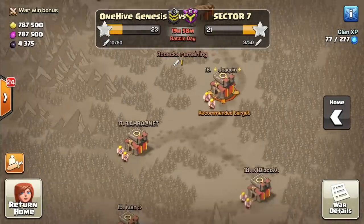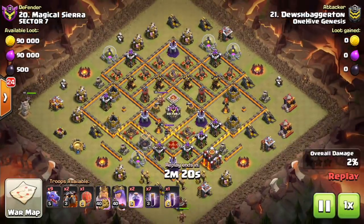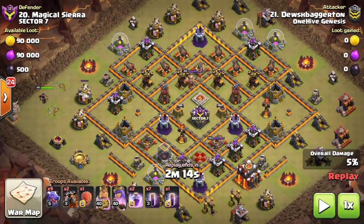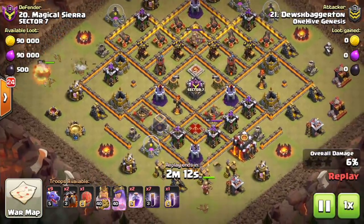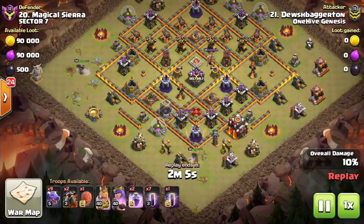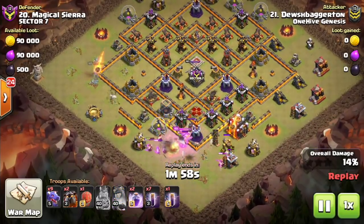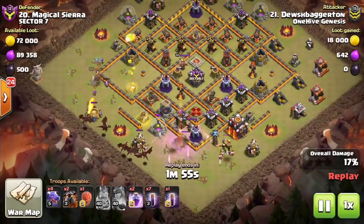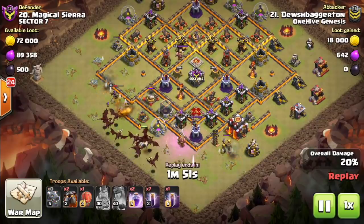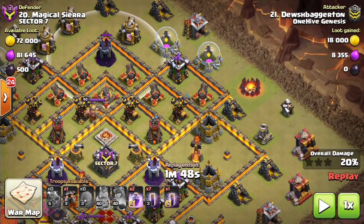We can take a look at one more. Number 20 — this one was a failed attack. We'll see why here, it's just a little trickier now. I'll wait until the dragons are deployed so you have some context as to where the attacker's coming from. Heroes are down, dragons are about to be placed. Very typical type of funnel here with the heroes on either side. And then here come the dragons. As we start to see this attack develop, you might be able to see the issue. Look at the back end — Wizard Tower, Multi-Inferno.